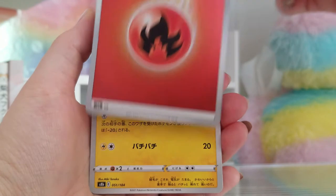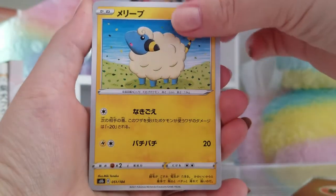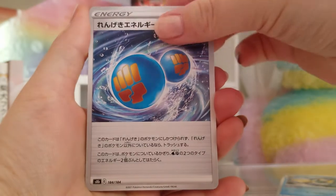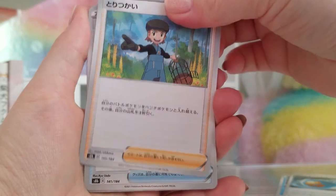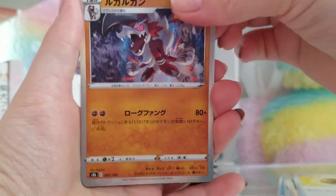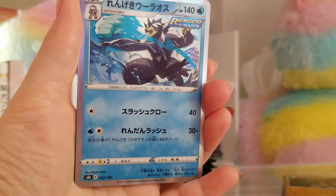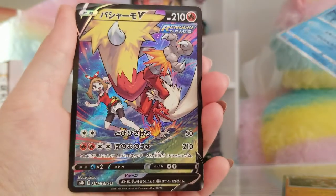Each pack has a Mirfoil energy. We got a Mareep and a Bronzor, and Vaporeon, Rapid Strike energy, Birdcatcher — there's some good cards actually. Here's our holo. We got a Ligenrock, Rapid Strike Urshifu, and Aoki Saito. It's a good—